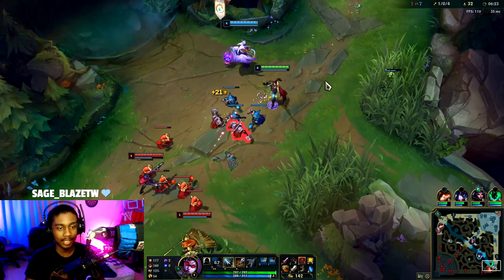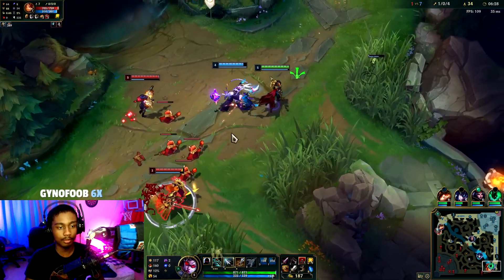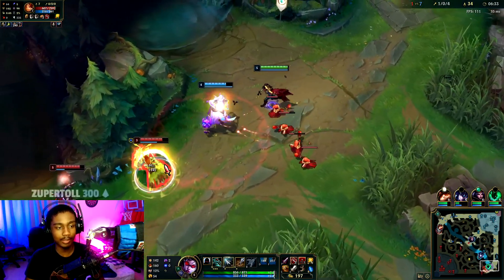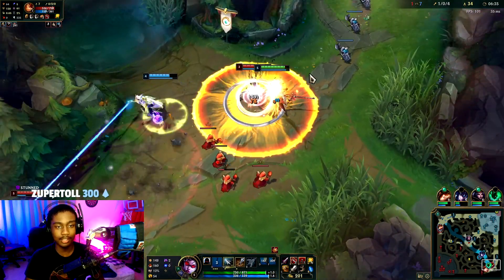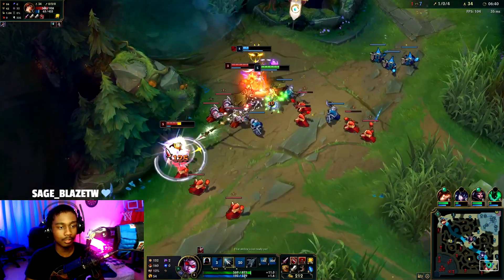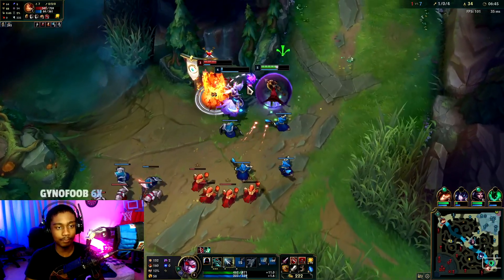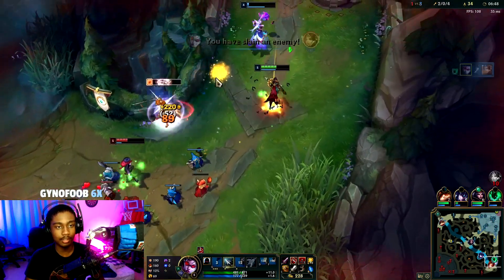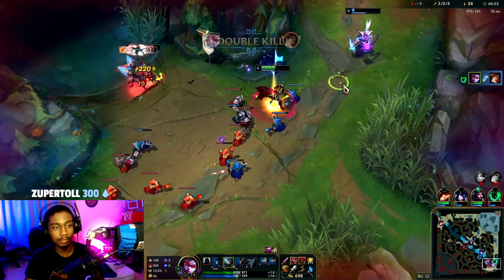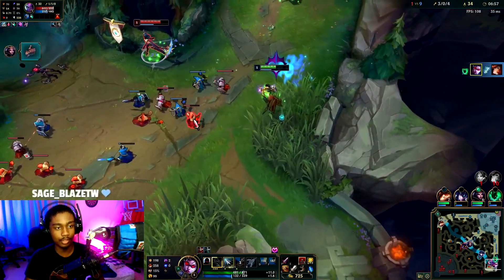We don't have a CS lead yet, not right now, but after this wave — literally just stand in front of me so the Leona can't engage. Things work out because we're the duo team and Evelyn can't do much because we set her behind early game.